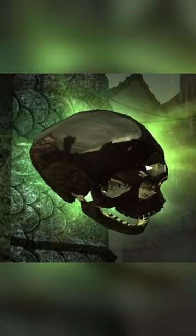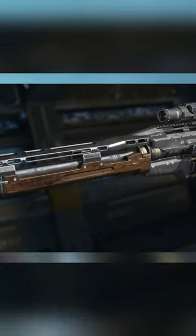And now here are the rare dig ups: max ammo, double points, fire cell, insta kill, nuke, Haymaker, and a Drakon. And if you dig up 30 dig sites you'll get a golden shovel.